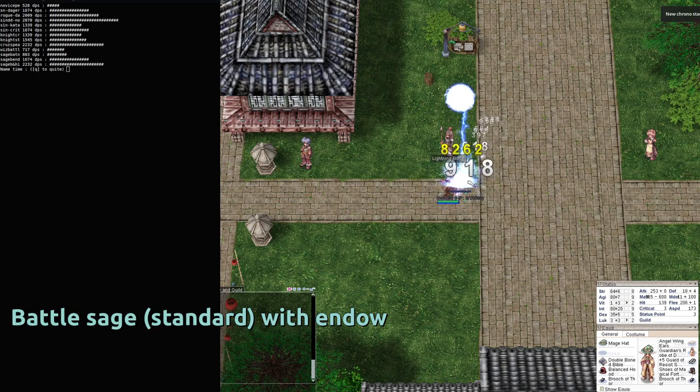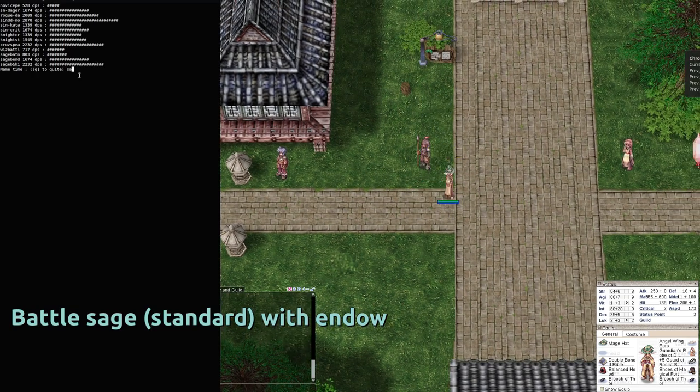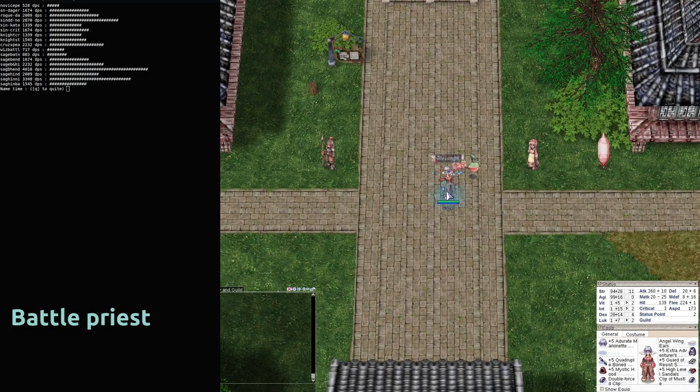The Battle Insight Sage is a balanced build enabled with the new card, which permits having a better DPS than others.